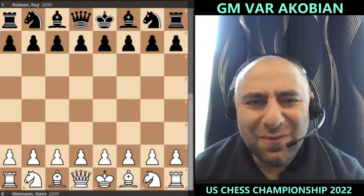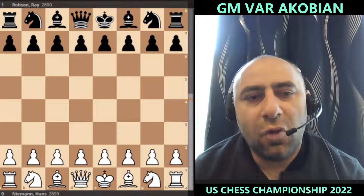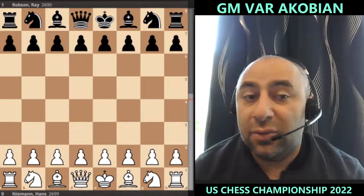Wesley So drew against Leinier Dominguez. Fabiano Caruana defeated Elshan Moradiabadi, grabbing the sole lead at the moment. He's sitting very nicely with a one-point lead against the competition. After six games he has four and a half points — in chess language we call that a plus three result. Caruana has no losses, three wins, and three draws.